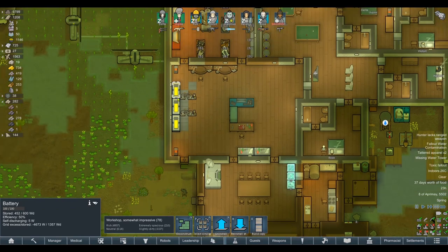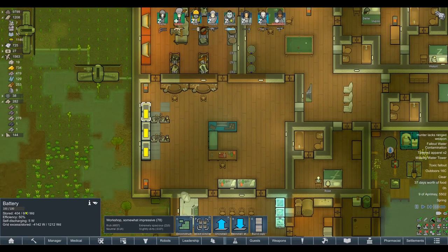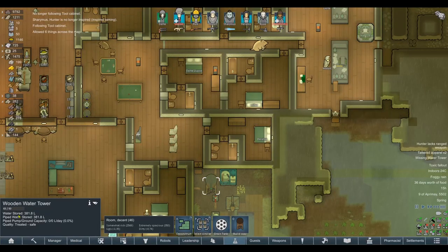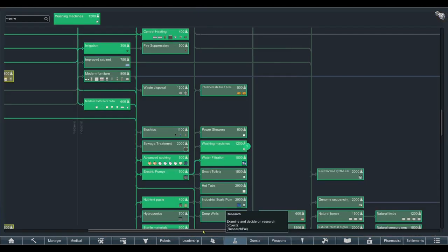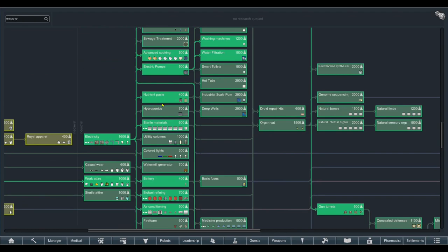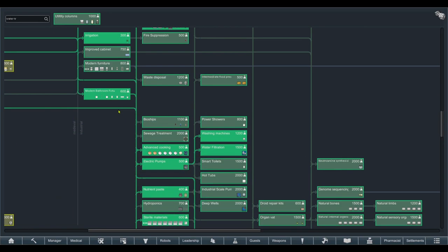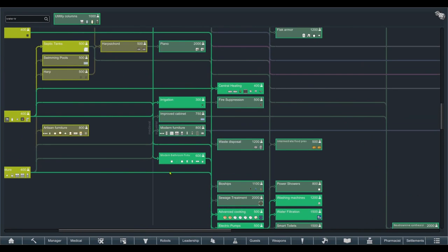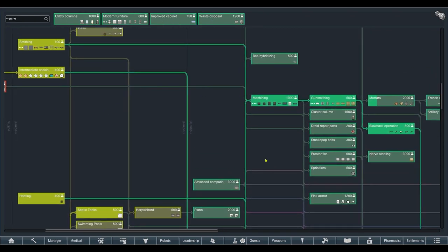Grid excess is minus 4,600 — oh Christ. It's night time and our wind turbines are off. I've got to see if the batteries can keep the lights on overnight. We're more than okay on water — they barely use 40 liters over the course of a day. How's research going? We're just about to finish washing machines. Not the most immediate thing but it will help when this game decides to throw some raiders at us. Apparently if we dig for groundwater, that won't be affected by toxic fallout diseases, so that's worth bearing in mind.